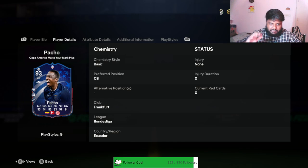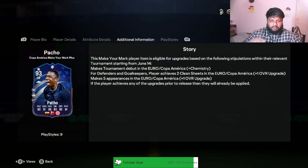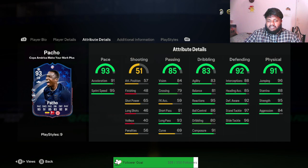So a good defender who can also hold the defense down by going up and coming back is really nice. He has a high defensive work rate and a low attacking work rate so he's gonna be at the back most of the time, like an anchor. Looking at the stats, he has 91 acceleration, 95 sprint speed which is insane, 85 passing, 83 dribbling, 92 defending, and 91 physical. He has 96 jumping but only 85 heading accuracy so he's not going to be very good at heading.